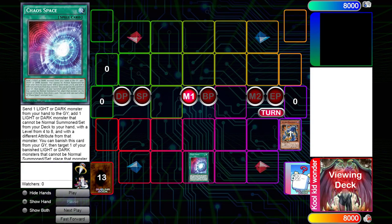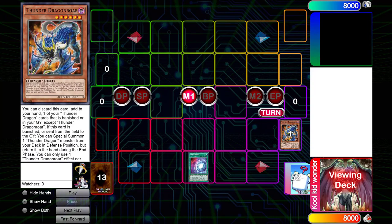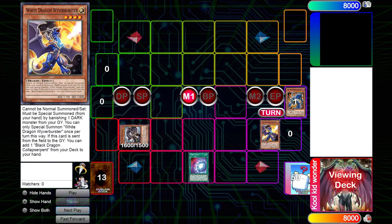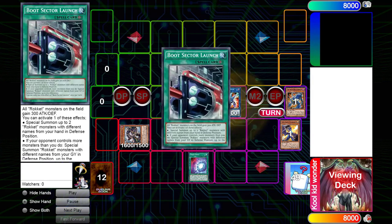For this combo, you'll need Chaos Space and Thunder Dragon Roar. You basically start off with Chaos Space, discarding the Roar. Then Chaos Space will add White Dragon Wyver Burst from deck to hand, then you summon Bionishing Roar from the deck, and then Roar summons Dragon Dark from the deck. Then we're going to be doing some of the usual stuff.